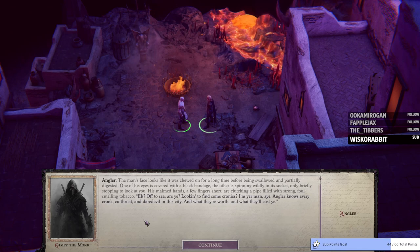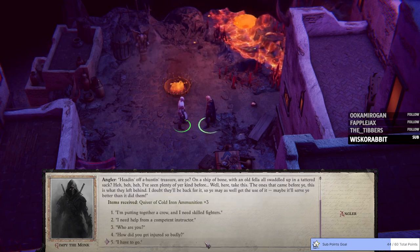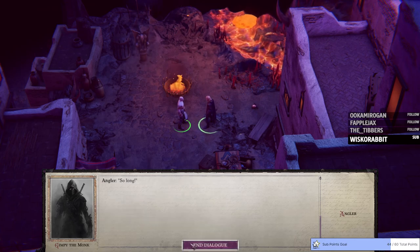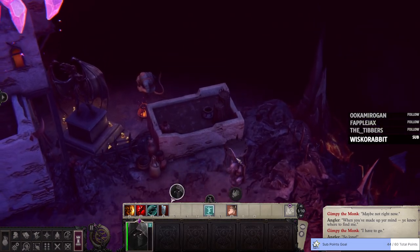His maimed hands — a few fingers short — are clutching a pipe filled with strong-smelling tobacco. 'Looking to find some cronies? I'm your man. Angler knows every crook, cutthroat, and daredevil in the city, and what they're worth and what they'll cost you.' Heading off hunting treasure. Putting a crew together — one has already paid me to find him a crew, so I won't charge you for them. So we could add a second person now. We'll come back and talk to him after we do the first dungeon. The abyssal anchors — this is where you go to save the game, because quick save doesn't work.